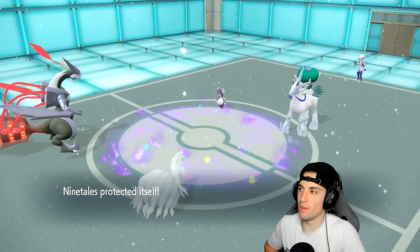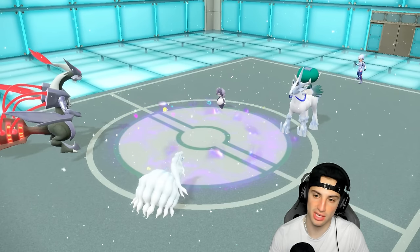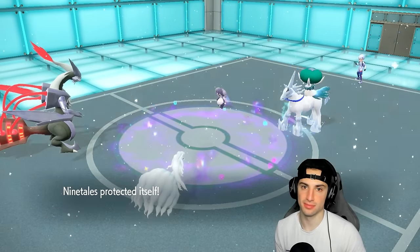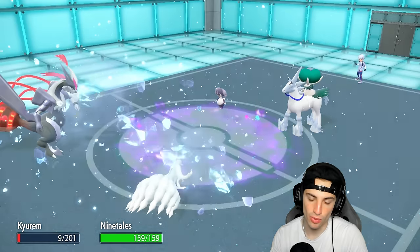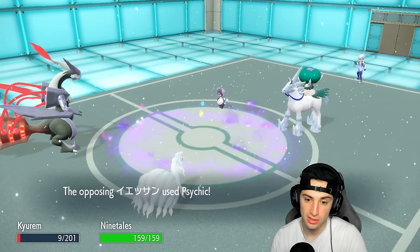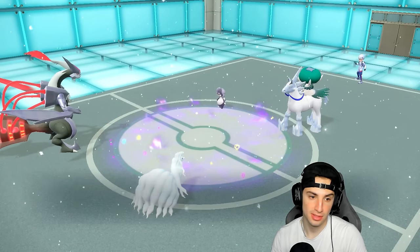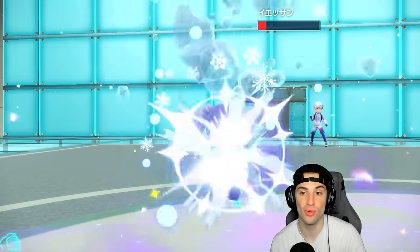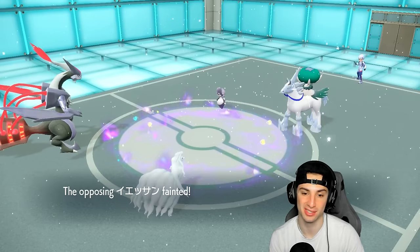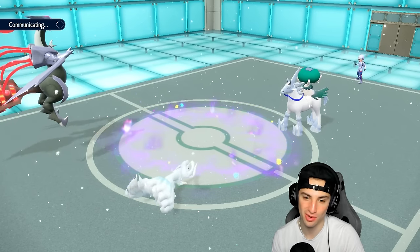Glacial Lance comes out — we actually survived that! And Calyrex goes for Psychic — we survive that too! That's massive because now I can waste another turn and Calyrex doesn't get that attack boost so easily. Aurora Veil is helping us out tremendously — that's why I said in the beginning of today's video, Aurora Veil is so good. Screens and Aurora Veil are just a team's best friend.